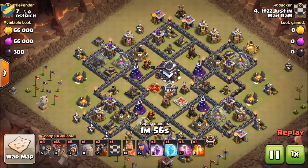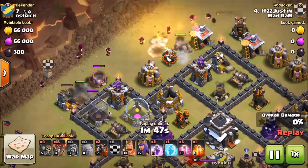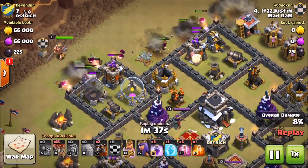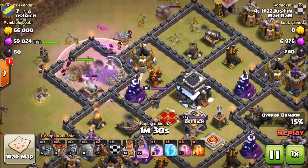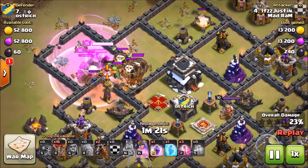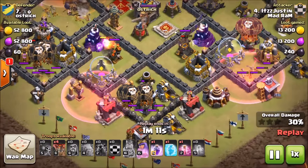Let me show you guys the base real quick so you can get a feel for it. He starts top left — in comes that clan castle golem, then his other golem. He starts a nice wide funnel with the wizards. The bomb tower does target his wizards, but no big deal. In come the wall breakers to open those walls, golem and wizards go in, here comes the king right up the middle, and they work their way in toward the air defense and the enemy queen.